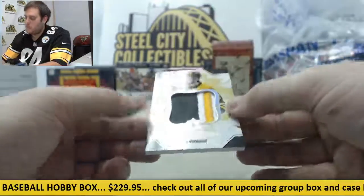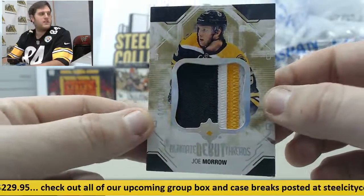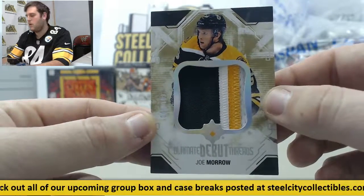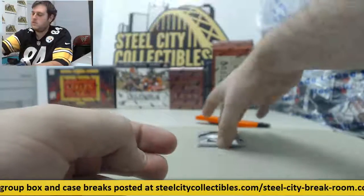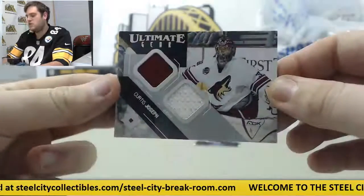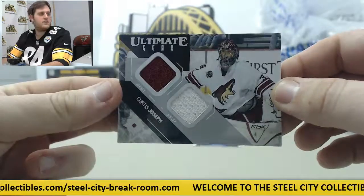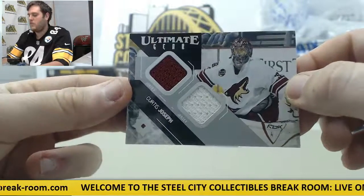We got another patch right here — Ultimate Debut Threads out of /100. Joe Morrow with a really nice Bruins patch right there. Then Ultimate Gear for the Coyotes — Curtis Joseph on the dual jersey swatch, with the maroon and the white right there for the Coyotes.